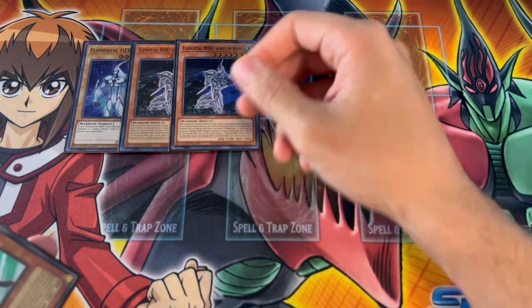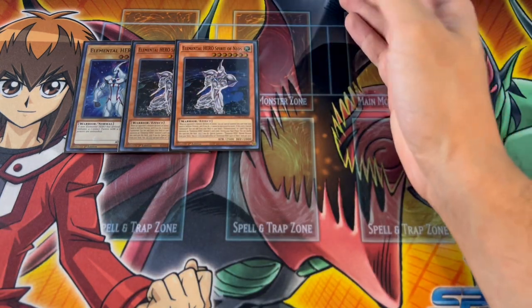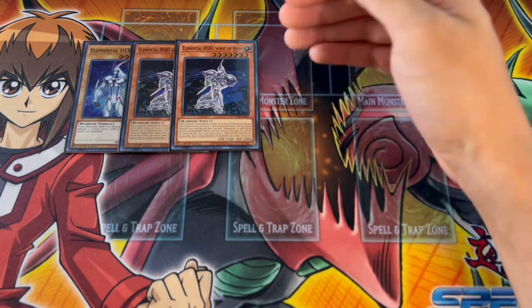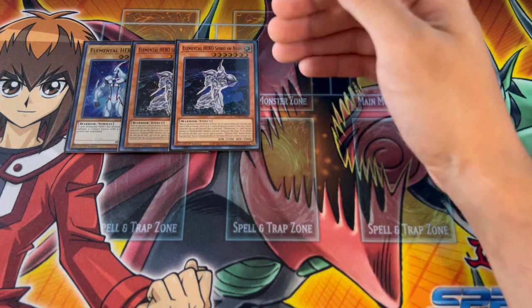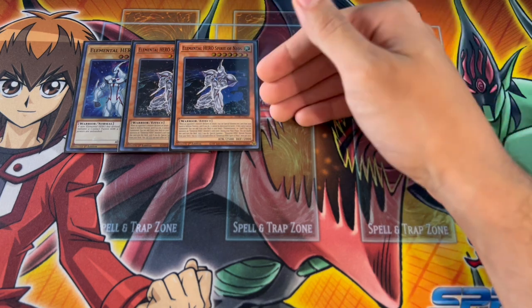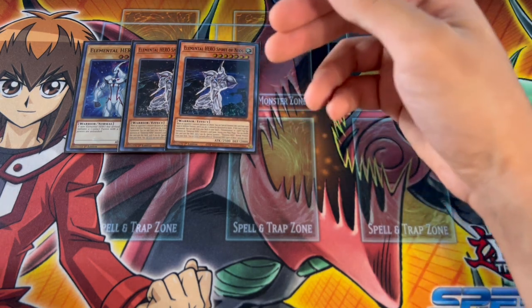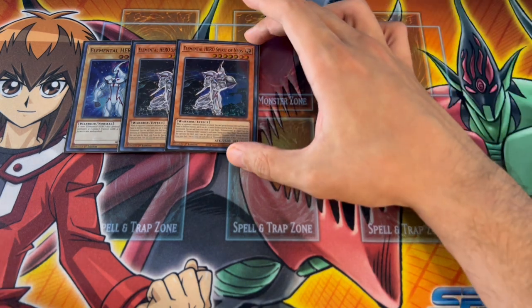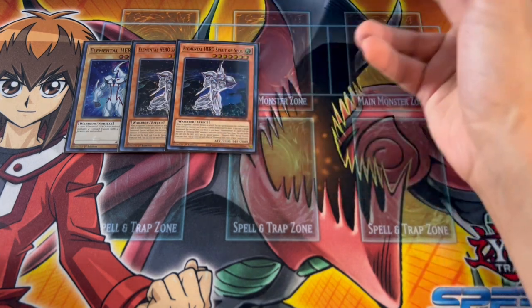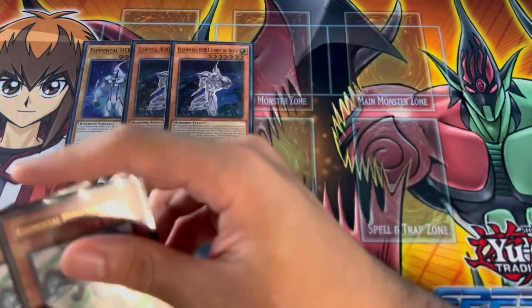A card that is really powerful is Spirit of Neos, so we're playing two. Spirit of Neos is really powerful in the battle phase, but the really cool thing is you can add a Polymerization or a spell or trap that mentions an Elemental Hero monster's card name from your deck to your hand. This gives you access to a counter trap that Hero never had access to before — essentially a spell or trap negate, which is really really powerful for a deck like Hero.